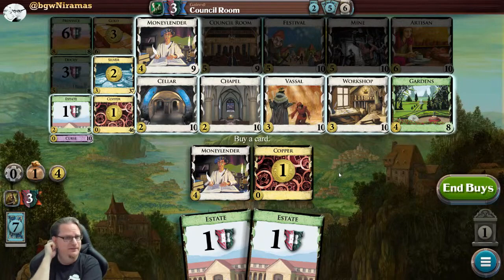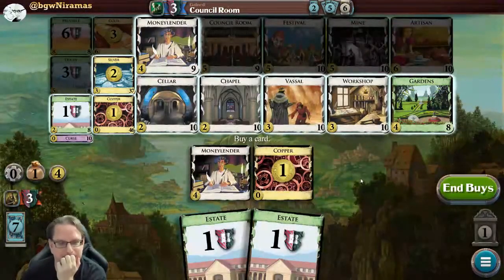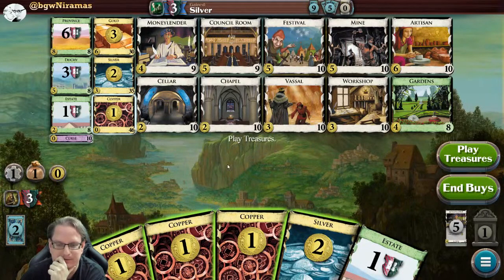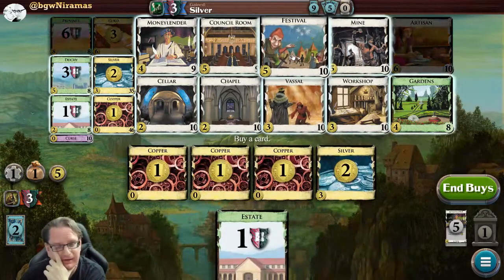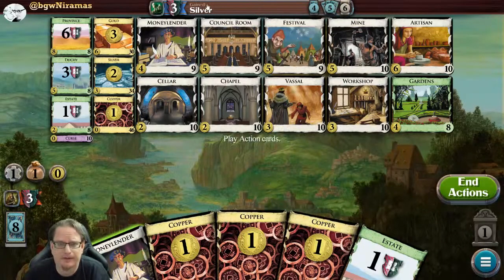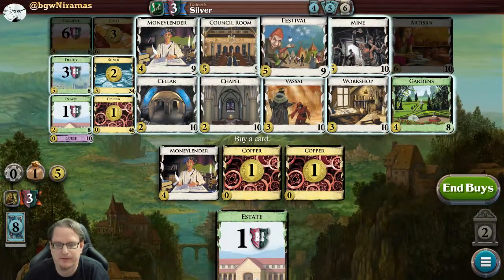In this game you can basically destroy yourself - if you trash all the copper you don't have any money and you'd be stuck. There's one expansion - I think it's Dark Ages - that has rats. They trash another card and you gain another rat. I played once with friends in real life and ended up with only rats in my hand and couldn't win. You gotta be careful. I don't have enough for a Festival yet, so let's just keep getting silver for now. With five though, I'm definitely getting a Festival - it gives more actions, money, and a buy.